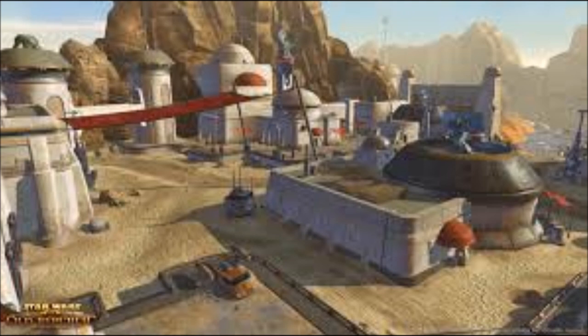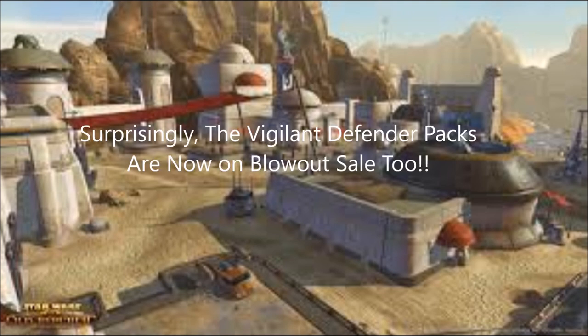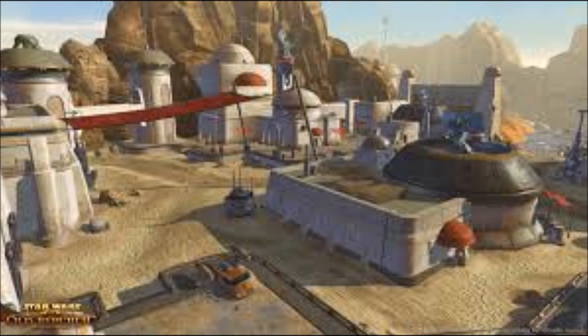That wraps up the Stalwart Leader Pack. You're probably not going to find those deals anymore since it's leaving the cartel market, making items more rare in coming weeks. But the main point is just what you could have looked for and what to keep in mind for future blowout sales — the Vigilant Defender, Warbound Crusader, and other cartel packs will all go on blowout eventually. Blowout is when hyper crates go 55% off, people buy and open a ton of them, flooding the GTN with great deals.